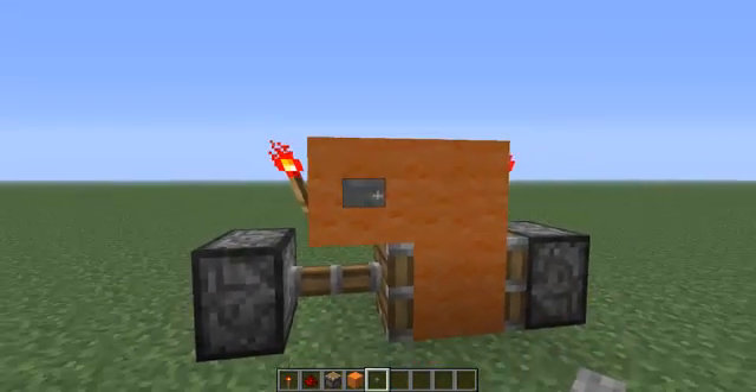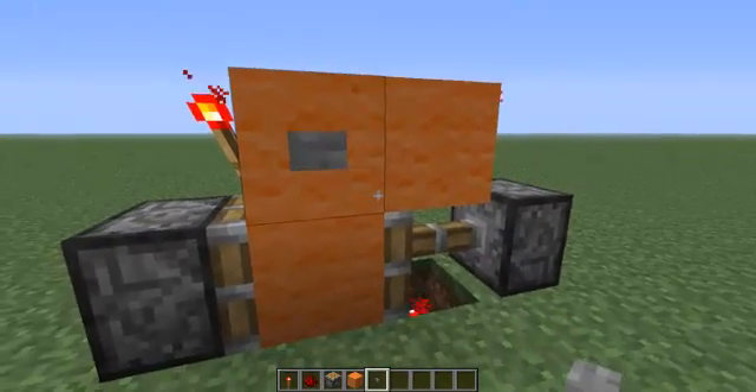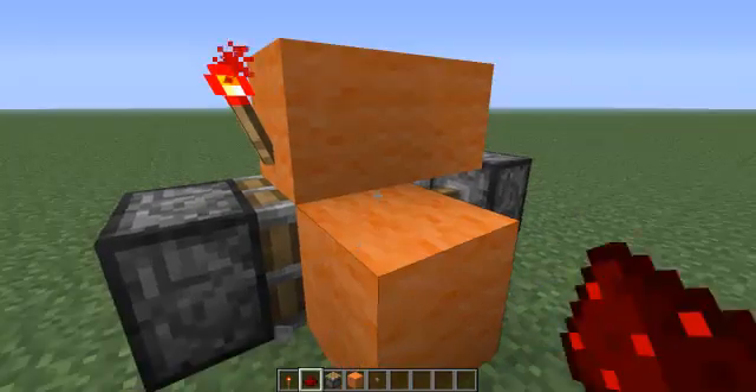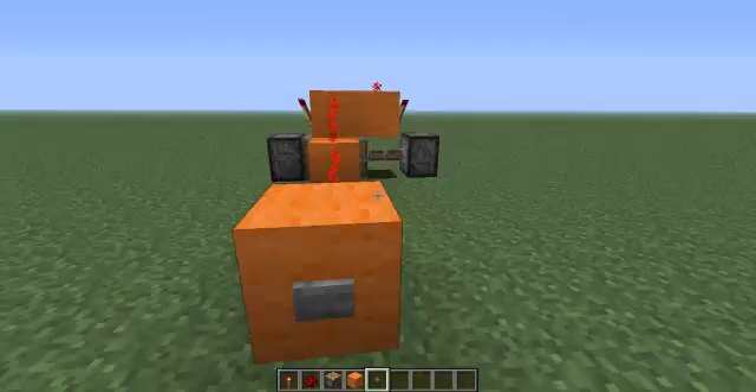Now with your input switch, I'm just putting a button here, but it does not have to be a button — well, it does have to be a button or a pressure plate. Sorry, it can't be a lever. But it doesn't have to be directly on it — you can have redstone going into it along like that and then a button somewhere else, so it does still work.